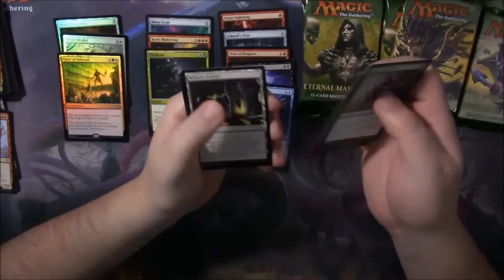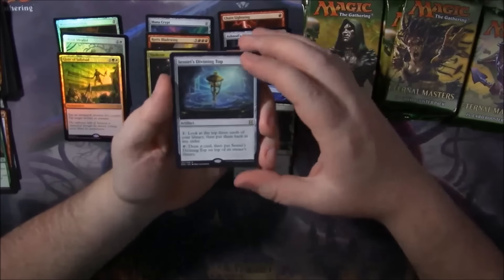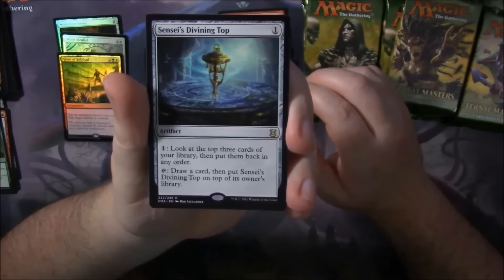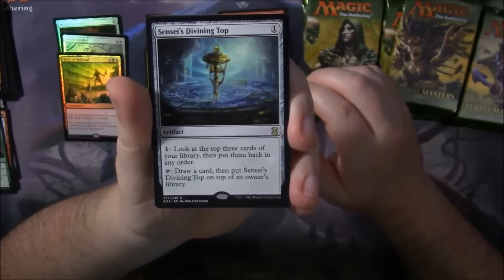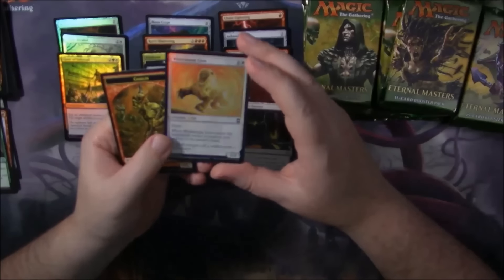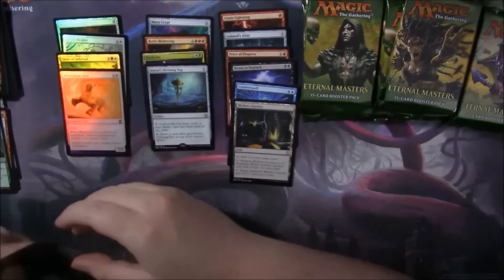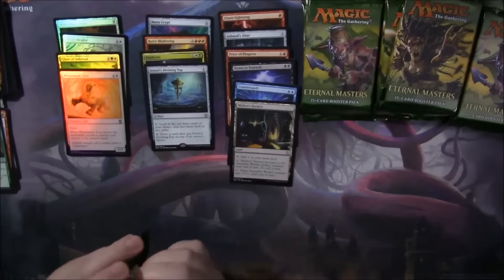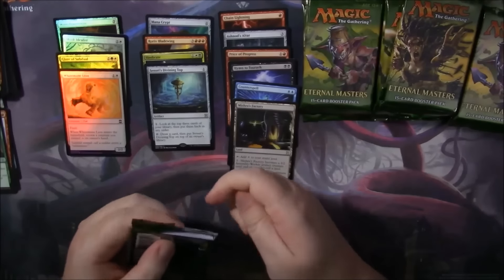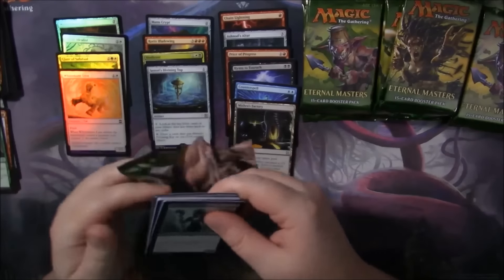Roar of the Worm, Gaya's Blessing, Mishra's Factory — good uncommon. A Sensei's Divining Top — nice! It's one of the pricier rares in the set right now; I think it's still hovering around the $18 to $20 mark. That's not bad. And we got a Foil White Mane Lion. The foiling in this set is crazy good — they've obviously changed the process a little bit, but the cards just shine like nobody's business.